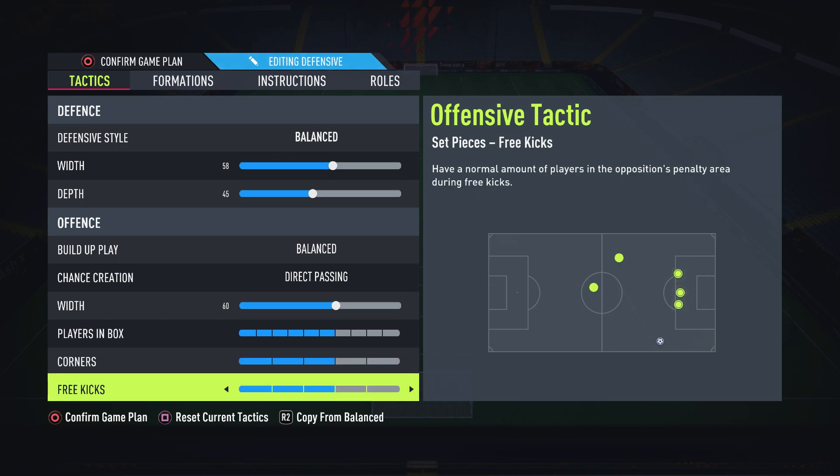I suggest the same with free kicks — you want some players in the box. If you have this on 2, there's not really anyone at the far post. But if you have it on 3, there is someone at the far post and there are still players defending. That is ideal — I suggest you use that.